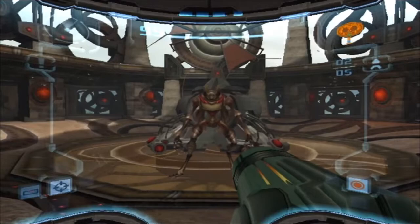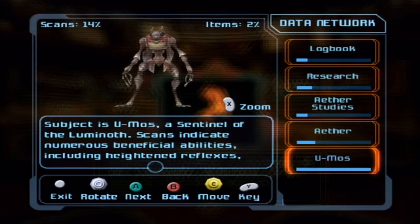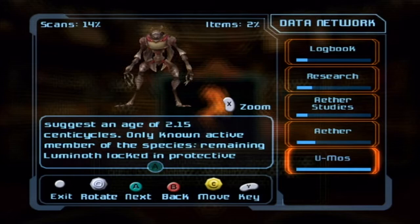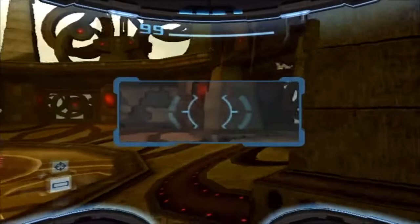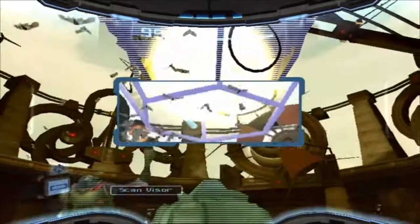Let's scan Eumos. Luminoth Eumos, indigenous sentinel species of planet Aether. Subject is the sentinel of Luminoth, guardian of the sacred temple. Scans indicate numerous beneficial abilities including heightened reflexes, durability, psionics, and flight. Ability to generate and manipulate energy on par with the Chozo. Dating scan suggests age of 2.15 centicycles. Only known active member of the species — remaining Luminoth locked in protective stasis until the crisis is resolved. So he's in charge of saving his race and we're going to help him. Scan the energy controller behind him — this outputs planetary energy to the other temples of Aether.